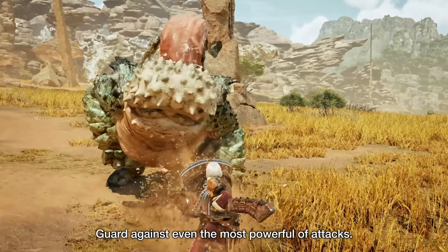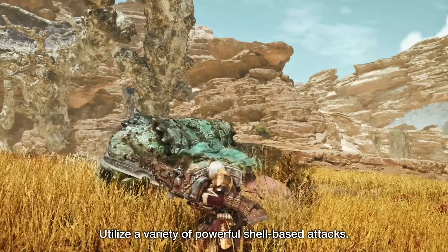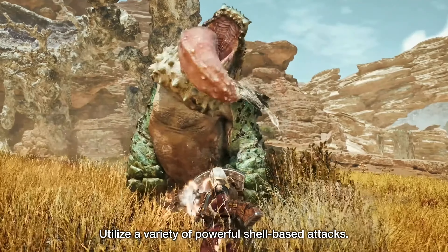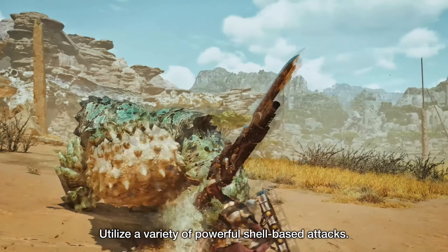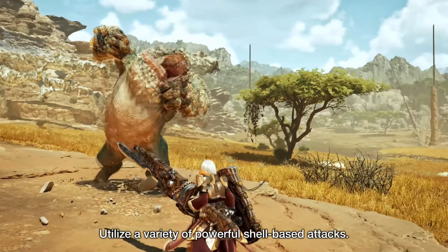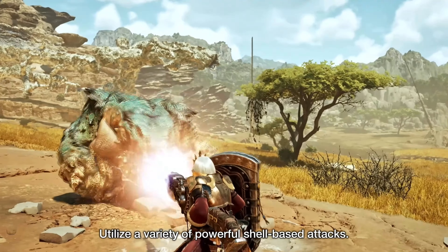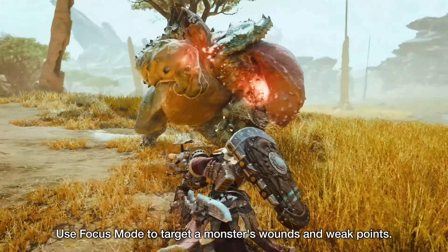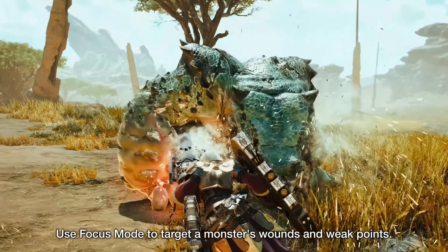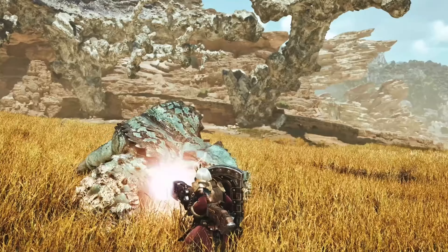The Gunlance can also charge up to unleash a massive explosion called the Wyvern Fire. Using the Wyvern Fire will cause the lance to overheat, and it cannot be fired again until it has cooled down. Normal shots will not cause overheating, but they will chew through sharpness and must be reloaded every few shots. Lastly, the Gunlance's basic block is tied with the Lance for the strongest in the game — however, it lacks the same special defense moves, making it slightly weaker in that regard. And that's about it.